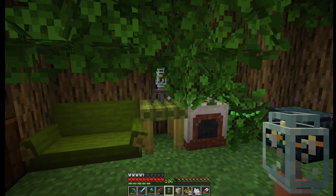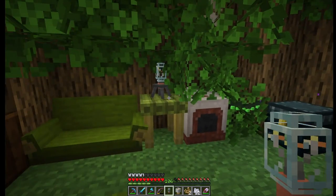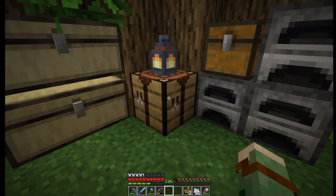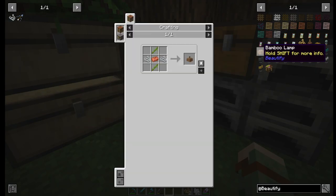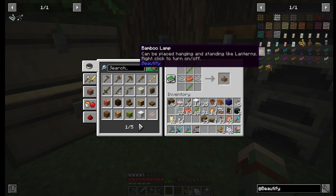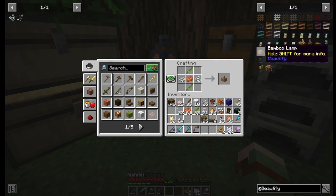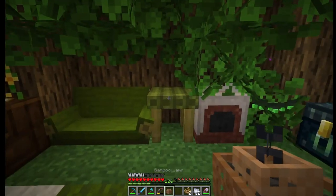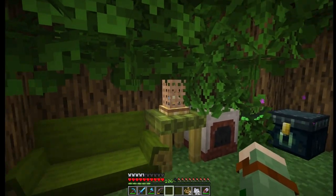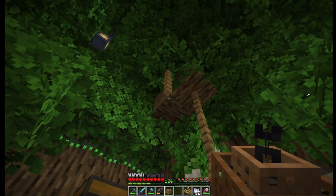But it's not exactly the aesthetic of this room, so I'm going to remove it. Next is the bamboo lamp. It's made with two pieces of bamboo, two string, and a copper ingot. It says the same things that the light bulb said — hanging or sitting, and right-click to turn it on and off. This is what it looks like on the table — that's so cute. It's got a very Asian feel to it. And here it is hanging.